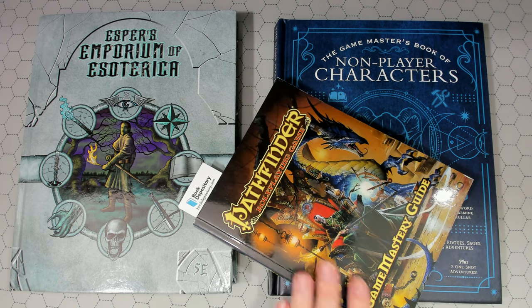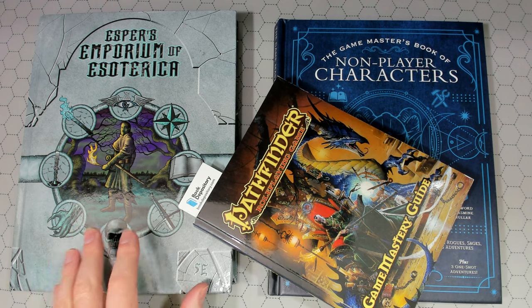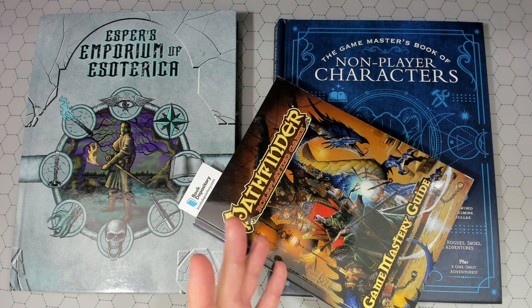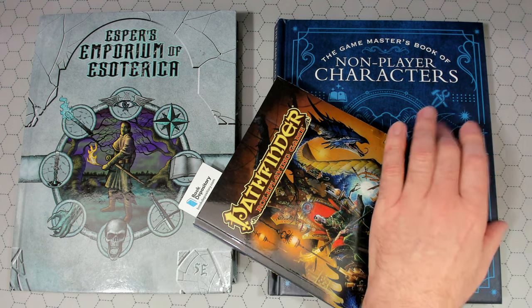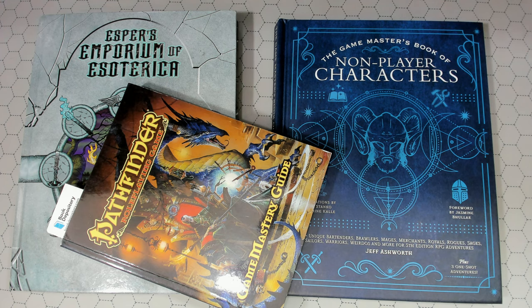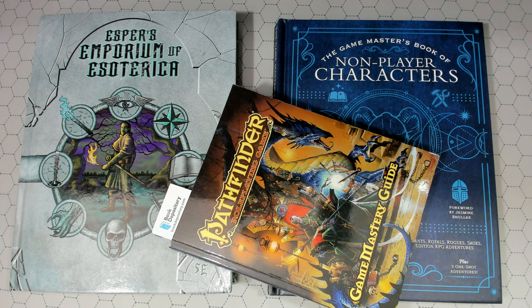Hello, welcome back to How to RPG. Today it's all about game master preparation — it's a work day. Before you, you see Esper's Emporium of Esoterica, which has well-developed NPCs, artwork, information, and even stat blocks. We also have what I'd call the definitive book for NPCs: the Game Master's Book of Non-Player Characters, an excellent book with random tables and hundreds of NPCs you can use in your game. We also have the Pathfinder Game Mastery Guide, which has a great section on building your own NPCs.